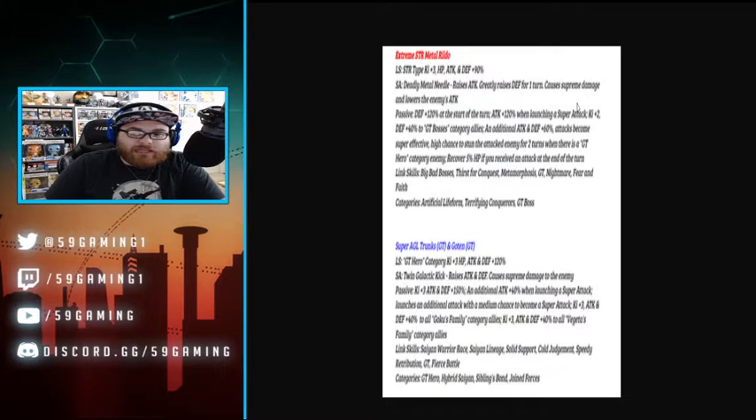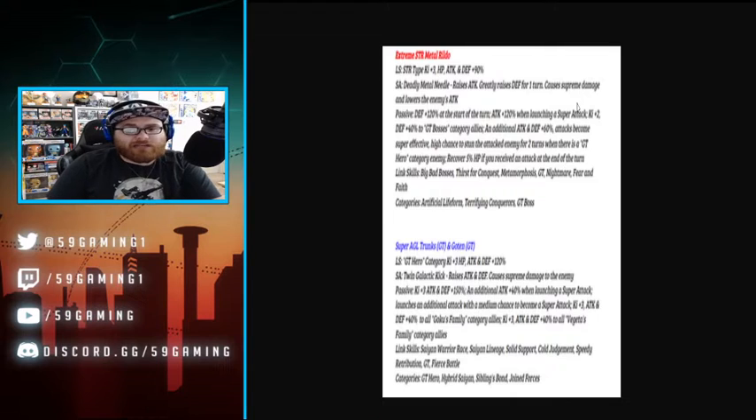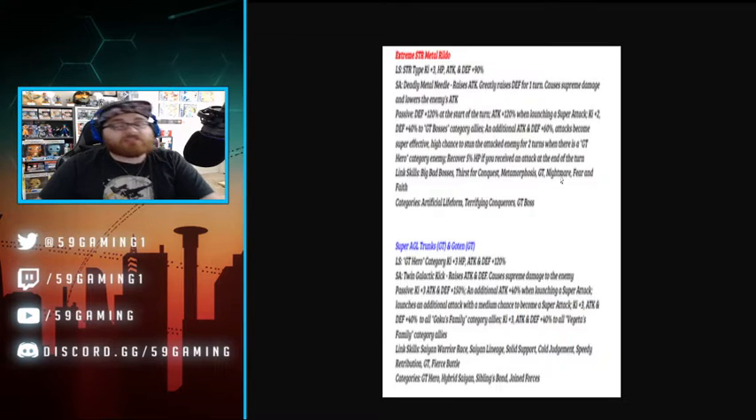The raise attack is about 20 and greatly raises defense for one turn is 50, so a 50 raise — that's pretty good for one turn. The raise attack is infinite, which is cool, and lowering the enemy's attack is a little 'meh' in my opinion. Passive skill: defense plus 120 at the start of turn, attack plus 120 when launching a super attack, Ki plus two, defense plus 40 to GT bosses — and that is big.